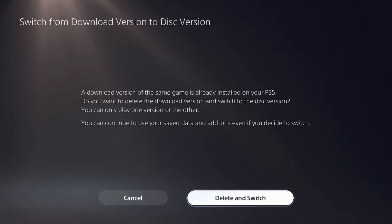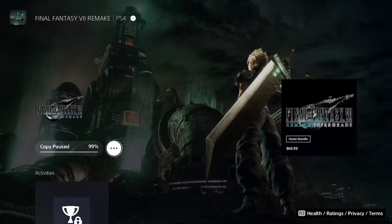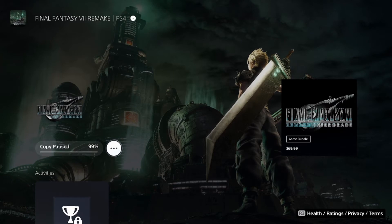First thing you'll notice when you boot up the game — I actually claimed the game for free on PlayStation Plus, so I have it digitally, but I also have the physical copy. When you put the physical disc in, it's going to give you a message asking if you want to switch from the download version to the disc version. It will delete the digital version from your PS5 and switch it over to the physical version.